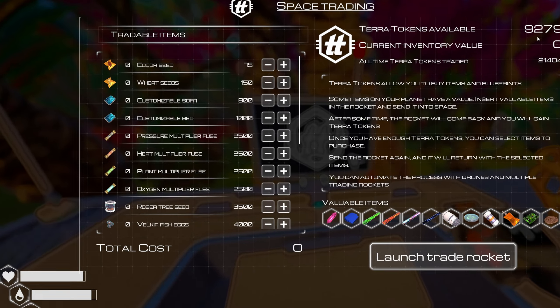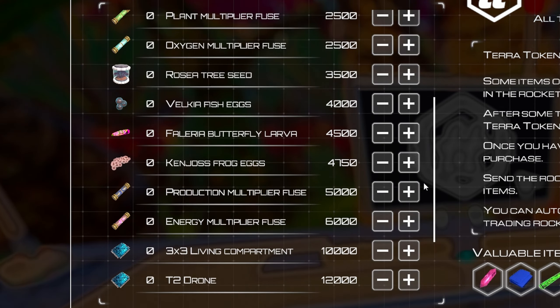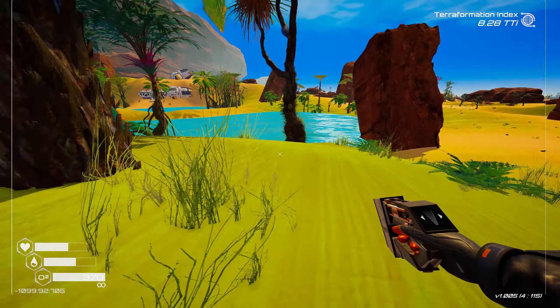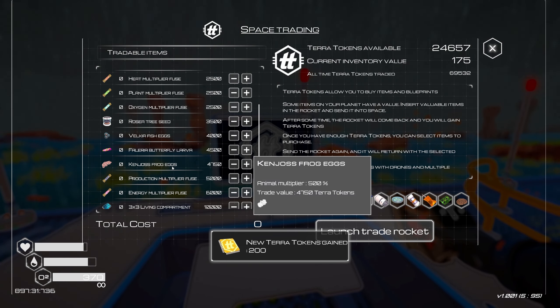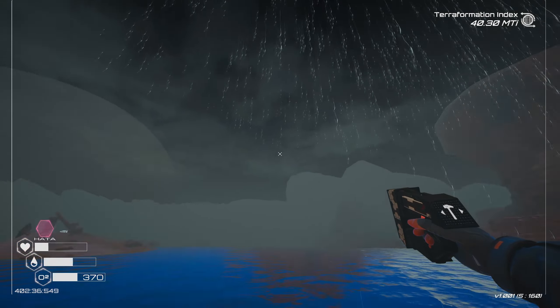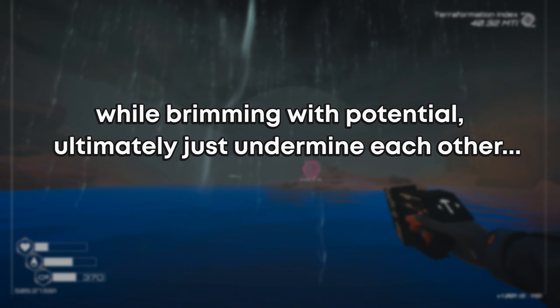This imbalance extends even further. The purchasable items are top of the line, making all the effort spent collecting larvae and eggs around the map feel pointless. There's simply no reason to engage with these core mechanics when you can just purchase a superior version with no effort involved. It's a glaring example of how these late-game ideas, while brimming with potential, ultimately just undermine each other.